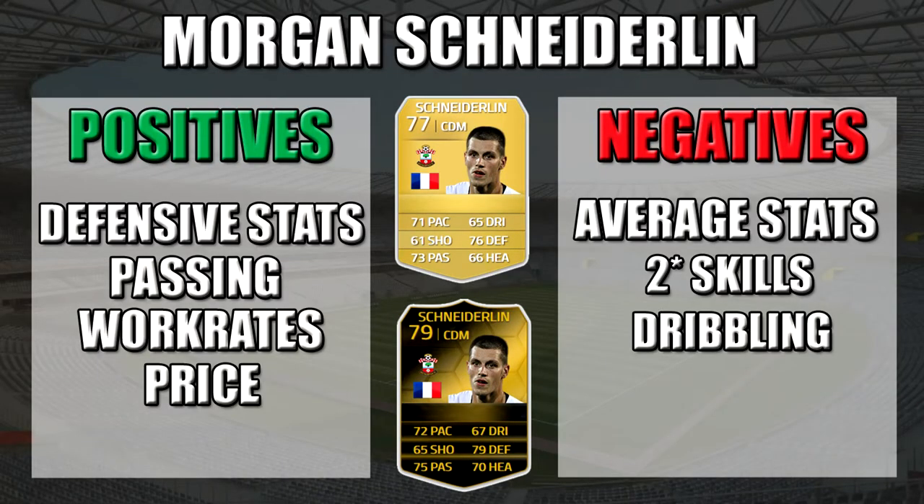On to his positives and negatives. Positives: good defensive stats, good passing, good work rates for a defensive midfielder — medium/high — and his price, a bargain discard. Negatives: average stats overall, all 70s apart from his defensive numbers. Only 2-star skills, which doesn't help. His dribbling is quite poor as well — don't hang about on the ball with him in midfield. Get those passes away to start moves and get him doing what he does best: getting stuck into tackles.